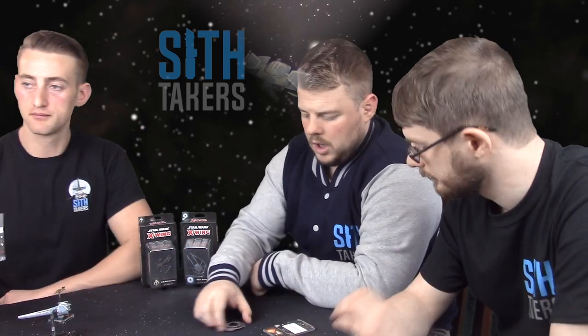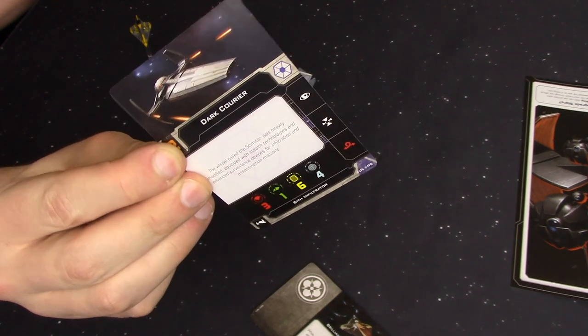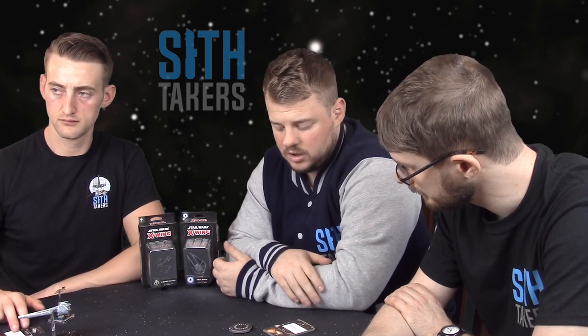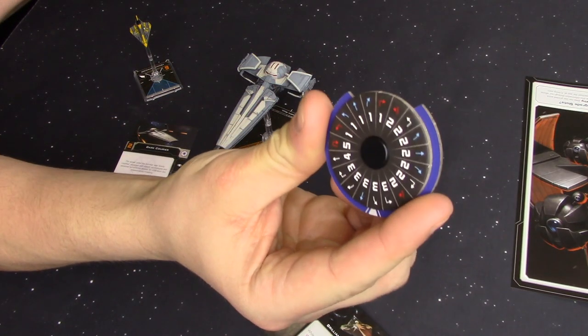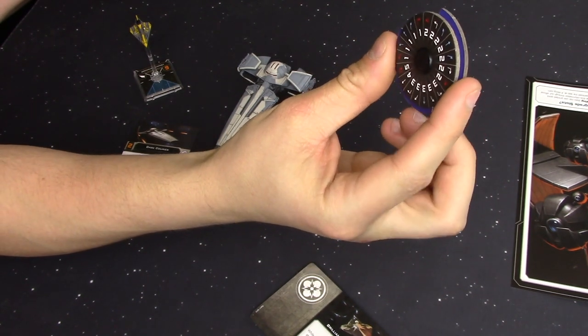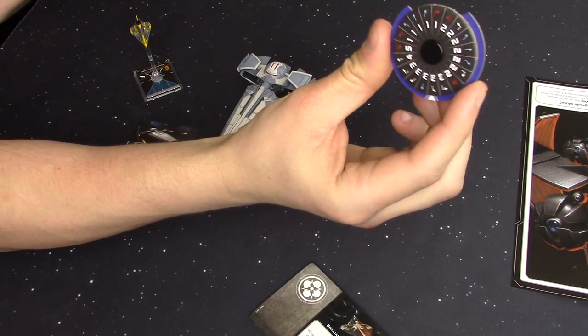It's a meaty, forgiving ship. Looking at the dial: white turns — which is a key check on big bases — confirmed. We also get blues on the one and two banks, and a three forward in blue as well. Two sloops on a large base, which is pretty exciting, and a five K-turn as well. It's reasonably quick, covers a lot of distance, and keeps you involved in the action. Overall it's a decent, packed-out dial with a lot of versatility.